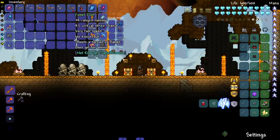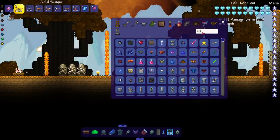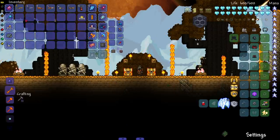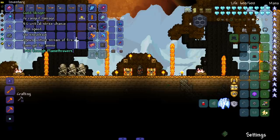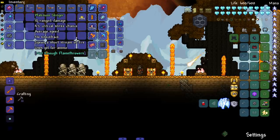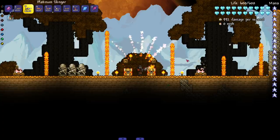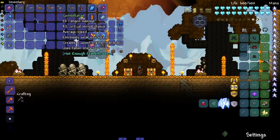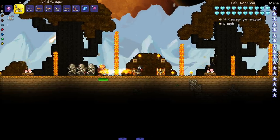I believe all of these are going to use gel for ammo, except one which uses fallen stars. Let's start with our first couple flamethrowers — we're not going to check out the recipes since we have a good amount to cover. We have the Gold Slinger and the Platinum Slinger: if you have a gold world you make the gold one, platinum world the platinum one. Both say they spew a short stream of fire. This is probably the first flamethrower you'll get your hands on.